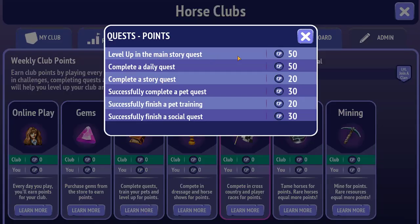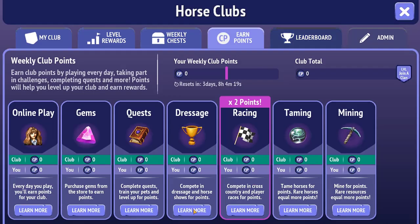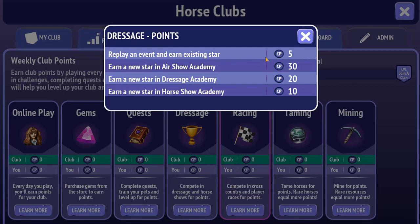For quests: complete a daily quest, train your pets, and level up for points. Leveling up in the main story quest gives points — I'm already level 40 so I hope it auto-adds those. Complete a daily quest gives 20 points; a story quest, pet quest, pet training, and social quest all give varying points. For dressage and horse shows: replay an event and earn an existing star gives 5 points, earn a new star gives 30, dressage gives 20, and Horseshoe Academy gives 10 — this seems to apply to show jumping, dressage, and Sky Rider.